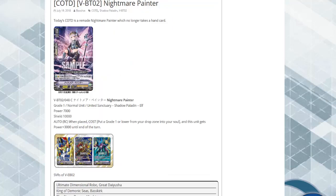Moving along, we have Nightmare Painter. Probably one of my favorite cards from this set. Sadly, she is just a common. When placed, the cost is: put a grade one or lower from your drop zone into soul. This unit gets plus 3k until end of turn. I like this card a lot because it combos well with the next card.